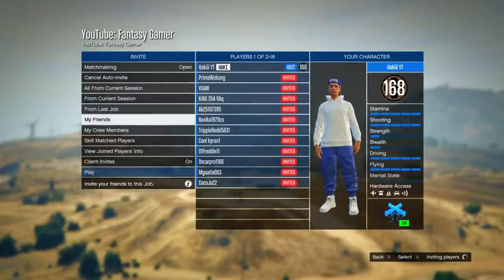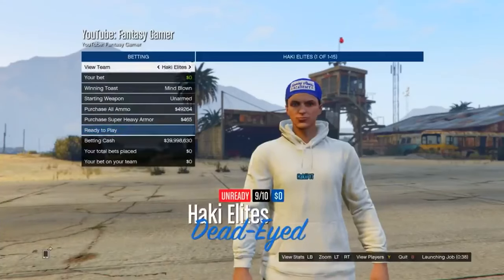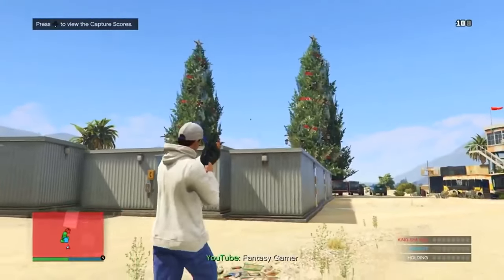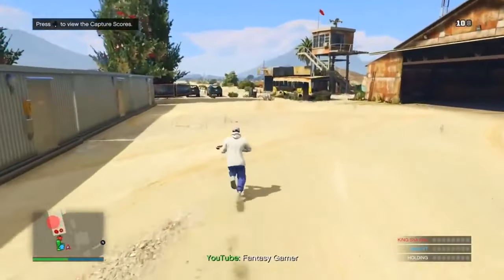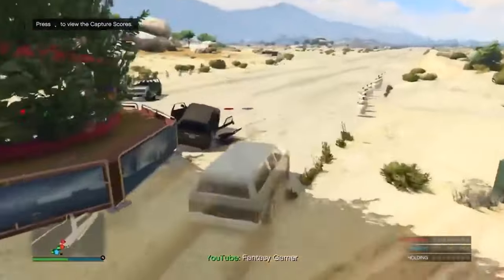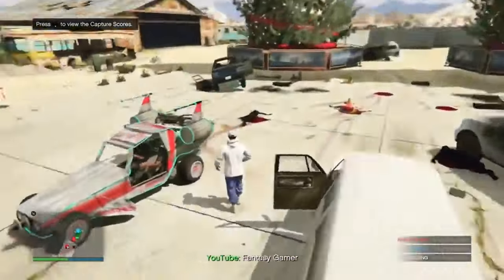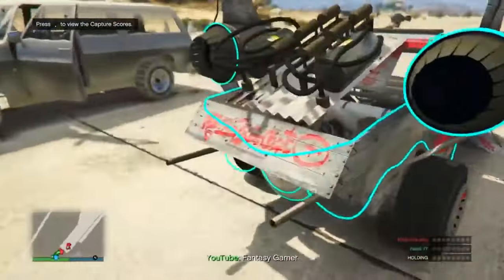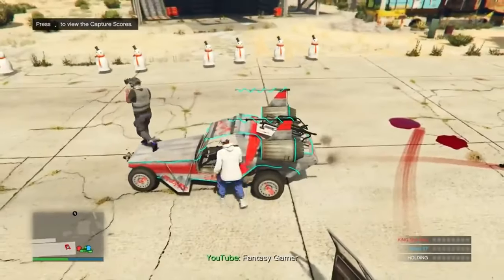Invite at least one friend to load in with you — you need a minimum of two players to start. You can drop your gamertags in the comments to find others. Some people will respawn with Trevor's Truck, some with the Space Stalker. The other person also needs to take the easy way out. It's probably the rarest vehicle in the game and has a pretty cool horn too.